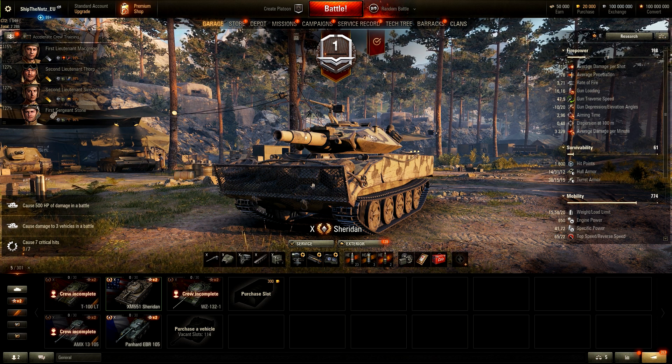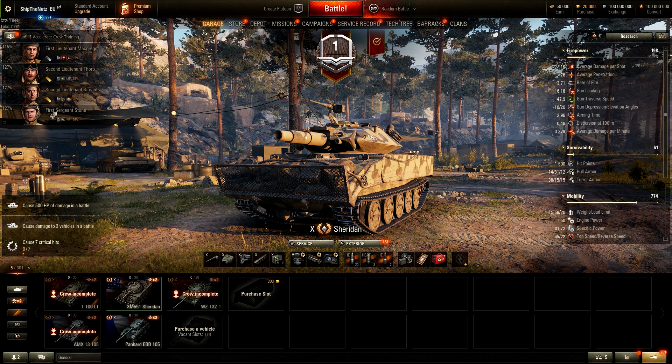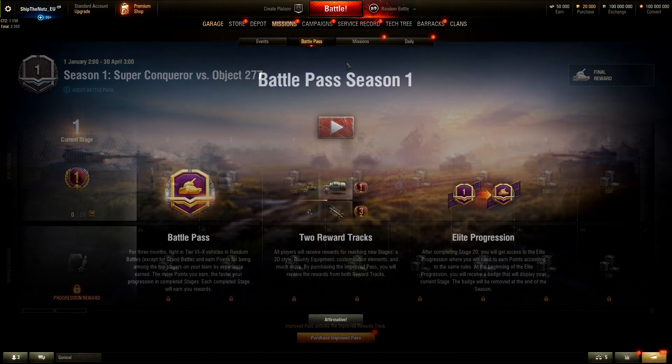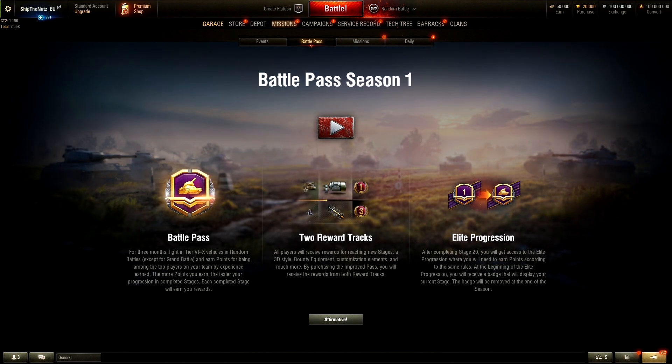I haven't played any battles, so my progression is 0. All the numbers you are going to see is 0 as well. Let's just dive into it. The first time you click on this button over here, you're actually going to see an intro screen. Battle Pass Season 1. For three months, fight in tier 6 to tier 10 vehicles in random battles, except for grand battles, and earn points for being among the top players on your team by experience earned. The more points you earn, the faster your progression in completed stages is. Each completed stage will earn you rewards.